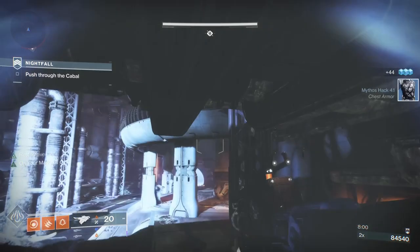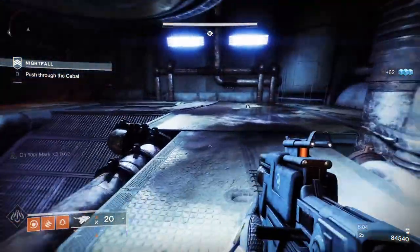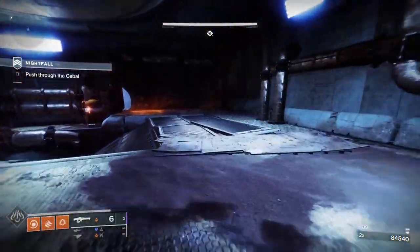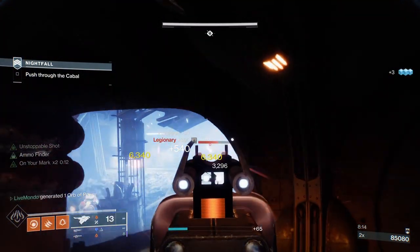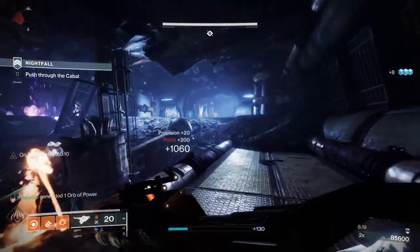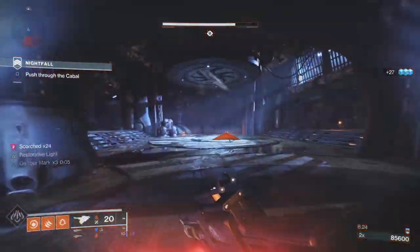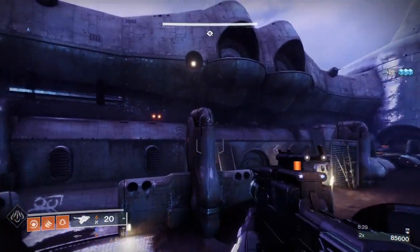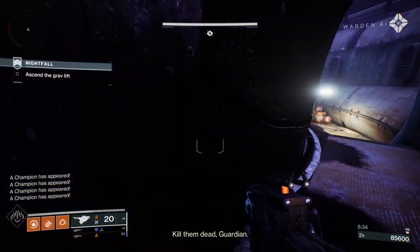This is the same loadout I ran the solo Proving Grounds GM on, which I'll be uploading after this. That run was long because I wasn't using Classy Restoration or solar — it was still faster than the old pre-Classy Restoration approach, but I reckon if I'd used Classy Restoration we could have knocked at least 10 to 20 minutes off it. I was using Invis to stay safe which made it feel longer.